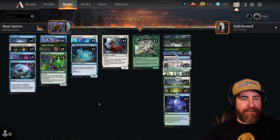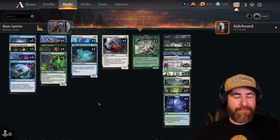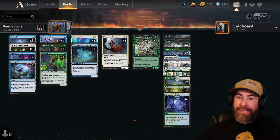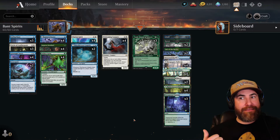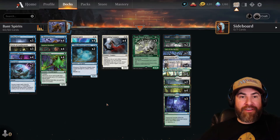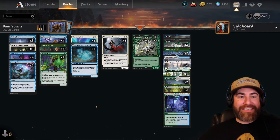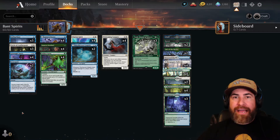This is the Bant Spirits deck created by Brian Gottlieb — such an interesting deck. You can look at this pile and probably think the same thing I did: 'Well, I guess I'm going to give it a try because it doesn't look like it does anything.' But as you will see in the gameplay, it wins very well. I think I'm sitting at like a 68 or 70% win rate with the deck right now. It's bonkers.